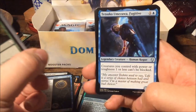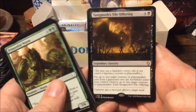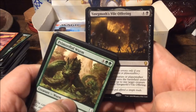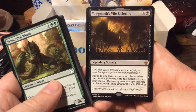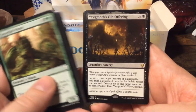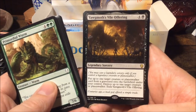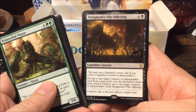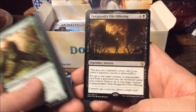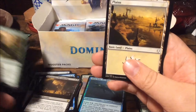Sanctum Spirit, Tetsuko Umezawa Fugitive — and we get a rare: Yawgmoth's Vile Offering. Just look at it — it's the Phyrexian arena, and we see Gerard standing with an axe in his hand and the head of Urza, offering it to Yawgmoth. Pretty sick. For five mana we get a legendary sorcery — you can only cast it if you control a legendary creature or planeswalker. Put up to one target creature or planeswalker card from a graveyard onto the battlefield under your control, destroy up to one target creature or planeswalker, then exile Yawgmoth's Vile Offering.